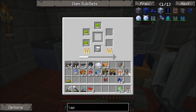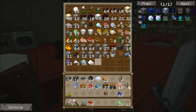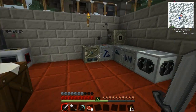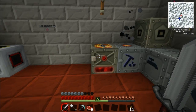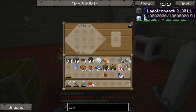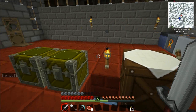Oh, look at that — slime balls, for days! Those might have generated overnight too. We're in slime balls — we haven't found a slime chunk but that right there is the bomb, that is the way to go.